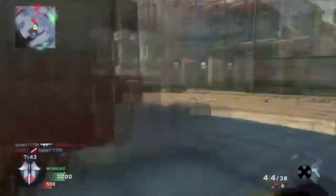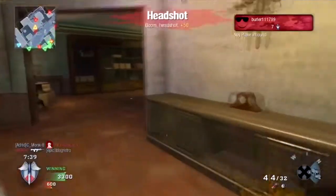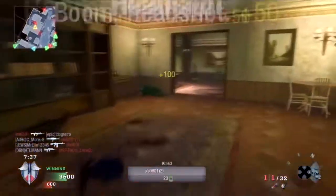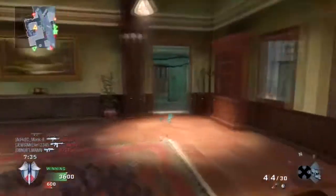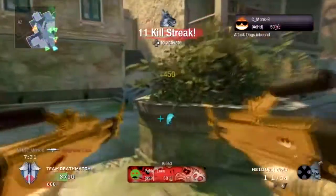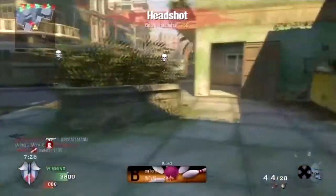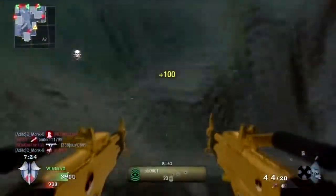Right there guys — don't tell me that should require one shot, it took like seven shots on that guy. It takes forever to kill people with these guns, they're really bad. That's why I'm using scavenger. Look at that — that's not even a moving target and it still took six shots. This is five meters away and it took an entire clip from both of them. These guns are bad.